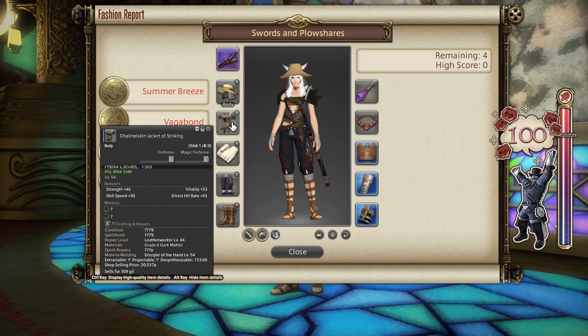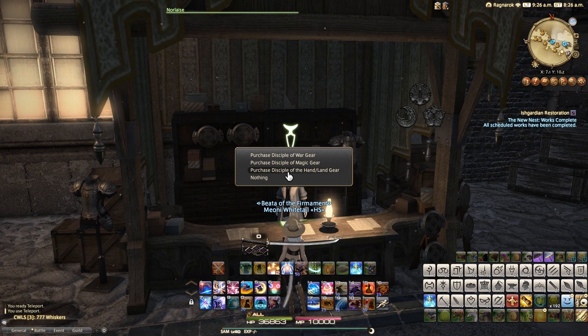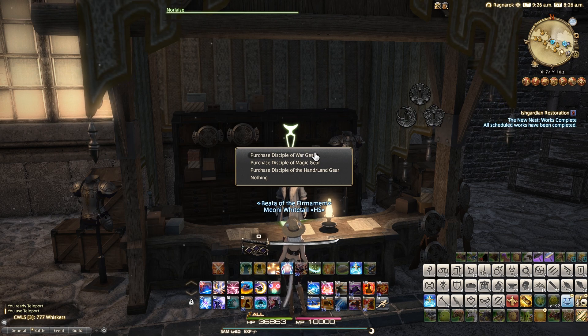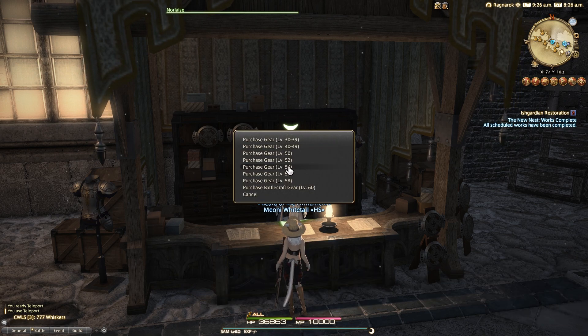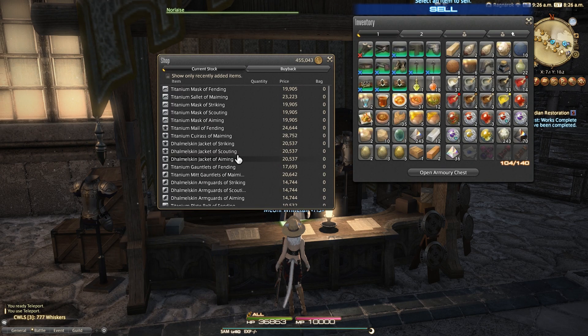For the chest I went with the Dalmor Skin Jacket of Striking. This is a level 54 monk and samurai specific chest piece. You can get this from the NPC Nor Lays in the Pillars of Ishgard in the Jeweled Crozier market district, from the Disciple of War tab and then the level 54 tab. This will cost you 20,537 gil.